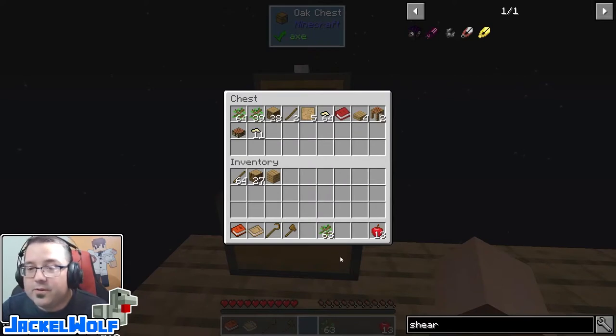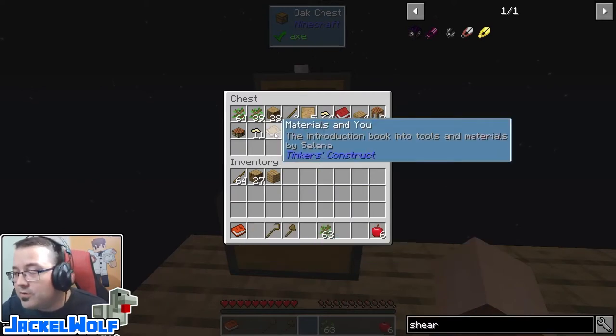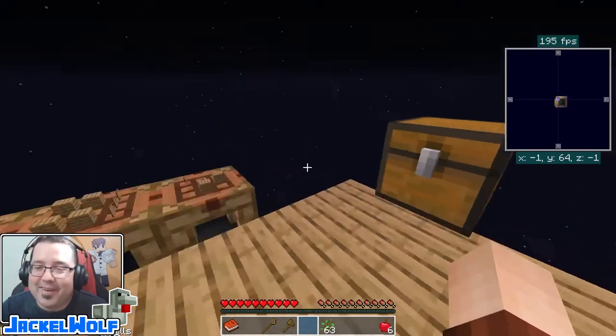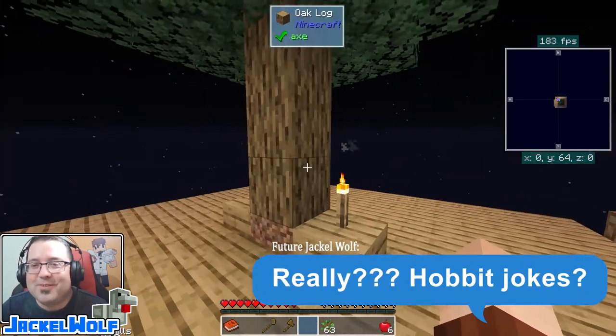So early on in the game it makes sense to put a backup sapling, plus maybe some backup wood — anything that you don't want to lose by an accidental fall into the void. A little bit of extra food is going to be handy, any extra tools you might not need, books you're not using right at that moment — keep it hidden, keep it safe.